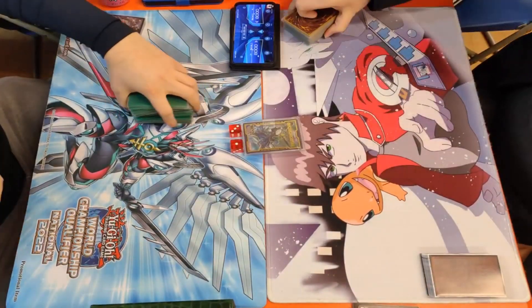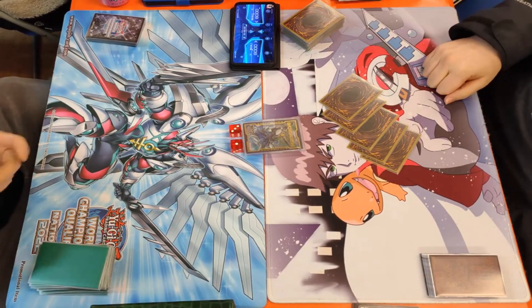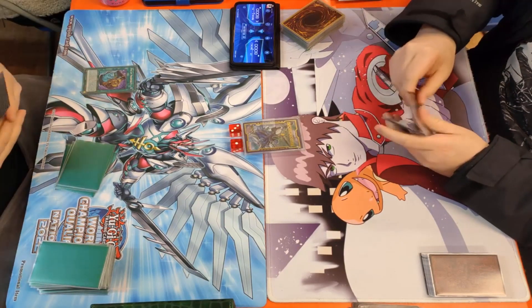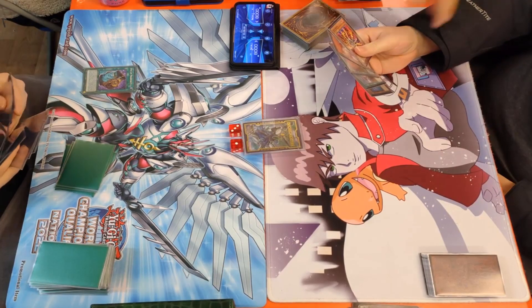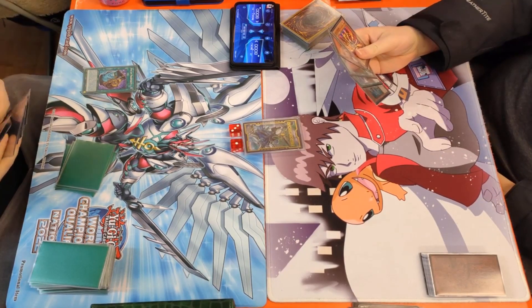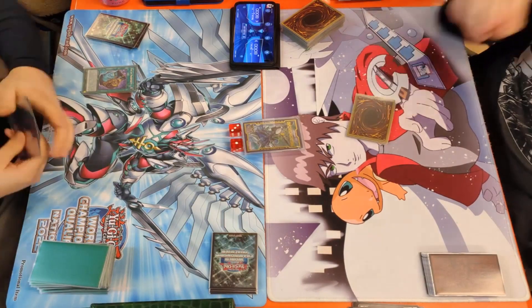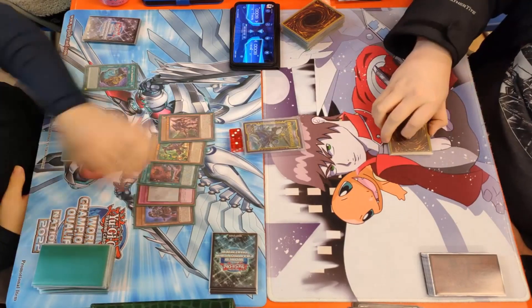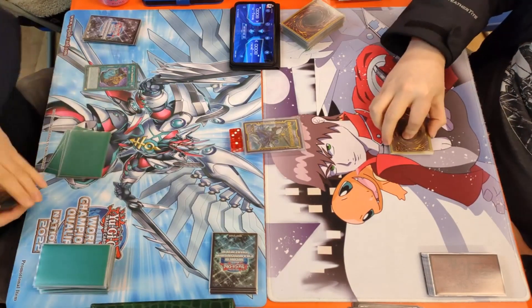Game two. Honestly, I don't know what to expect because game one was really, really good, and if I remember correctly this was quite close to time. The person on the left is going first. They use Pot of Prosperity to banish six cards face down, revealing Rise Heart Judgment, two field spells, Fenrir, and a Unicorn — he chooses to take the field spell.